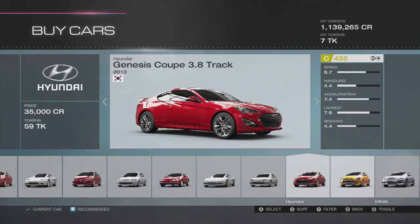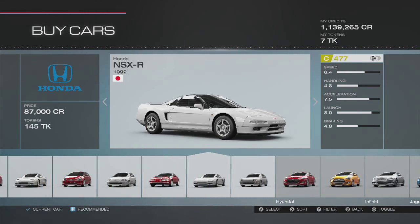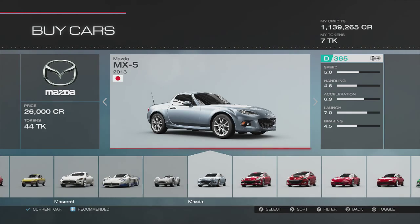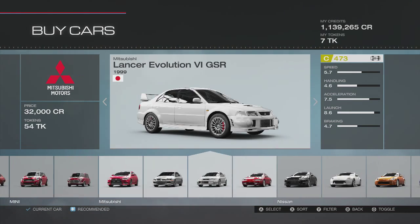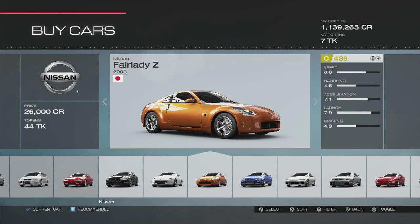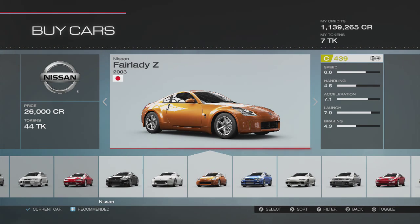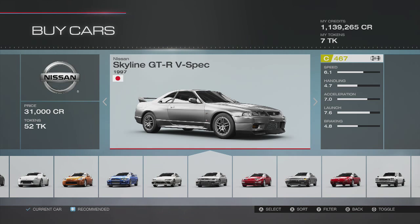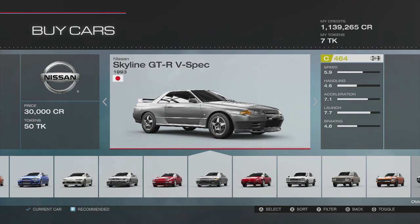I'm thinking about the 86s, the Supras, the CRXs — cars that are really not too expensive but you can put some money into them. We also have possibly a 370Z, even a 350Z would be really nice to build. That gives us quite a bit of money left, but I'd like to get something a little bit higher up — possibly even the '97 GTR. That's a possibility.